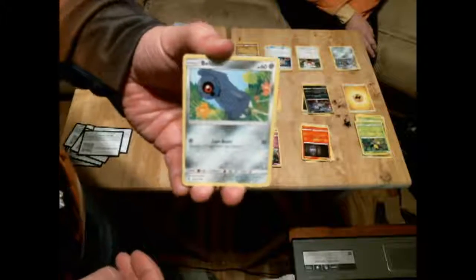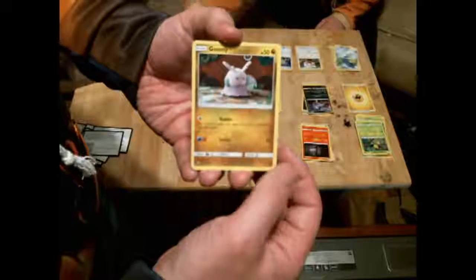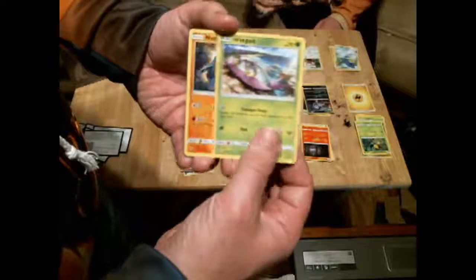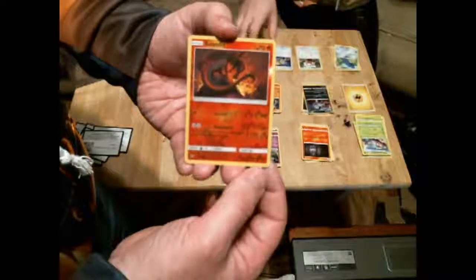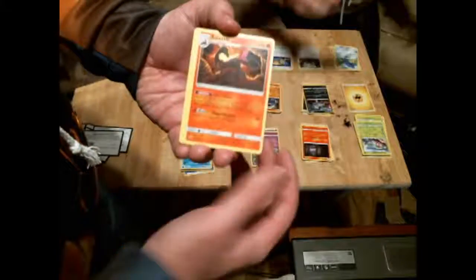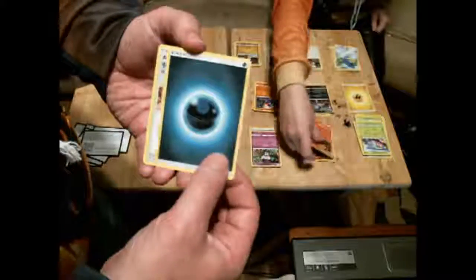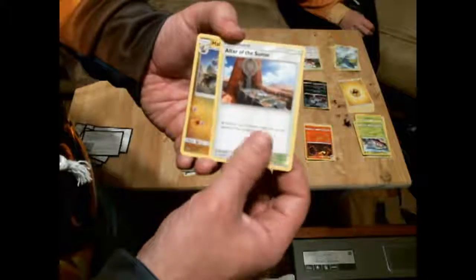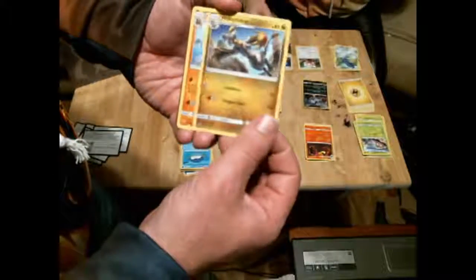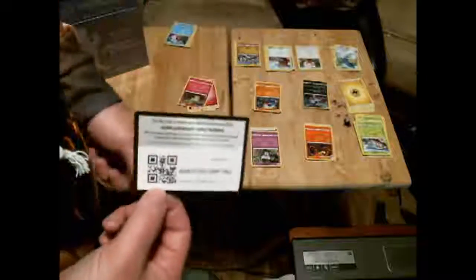Then we have a Beldum, another Wailmer — that one's metal — another Goomy, a Wimpod, a Nosepass, and this one is a shiny Salandit. Salazzle evolves from Salandit — yes! Because here's a Salazzle, awesome, so now we can evolve. And here's a dark energy. Here's an Altar of the Sun: fire Pokemon and metal Pokemon have no weakness. And here's another Hakamo-o, a Gliscor, and your online code.